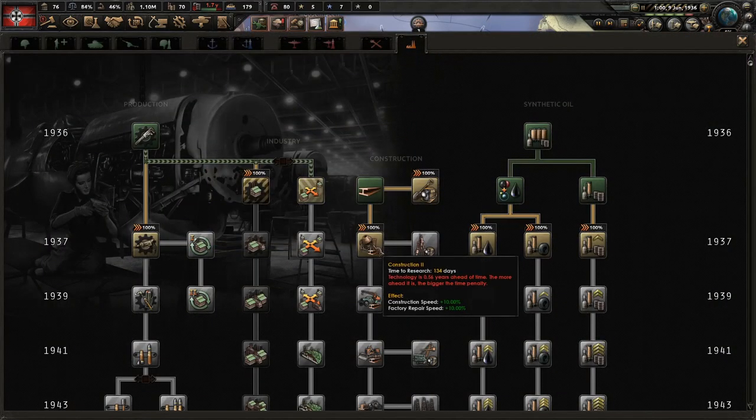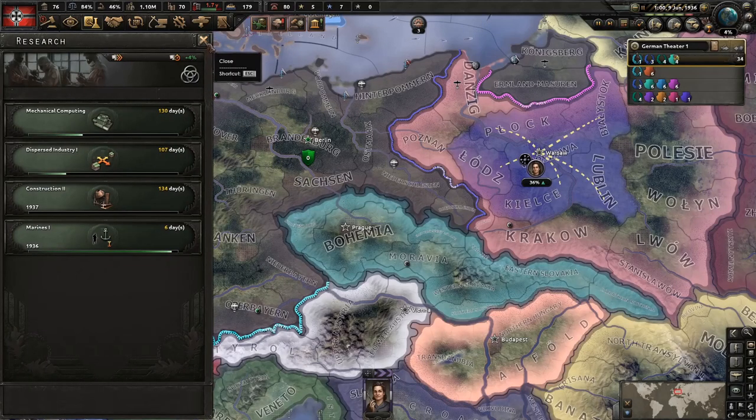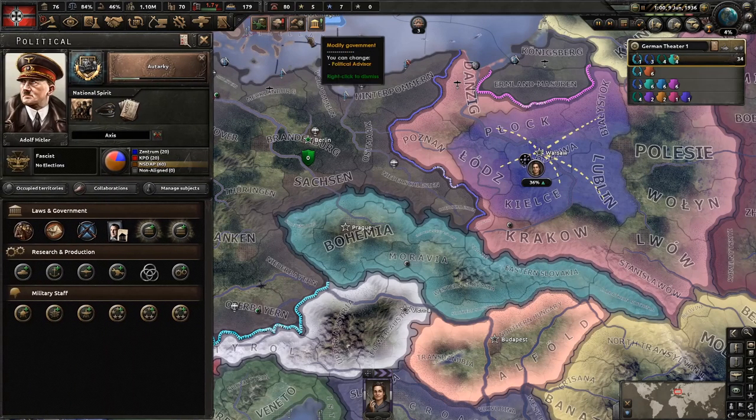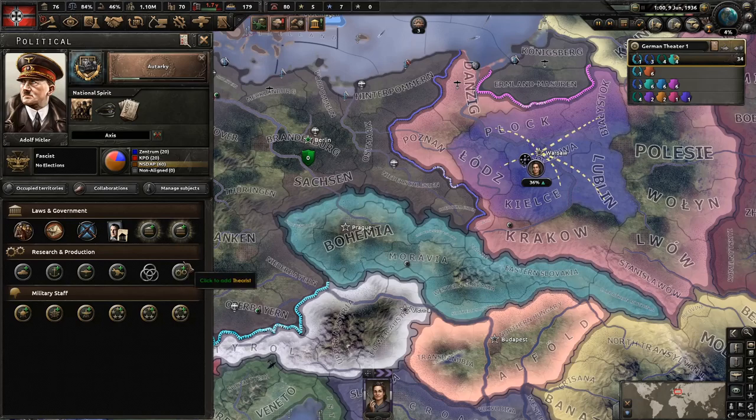Construction 1 is done — we've got a research boost, so we go straight to construction 2. And we've got political power — this is enough to get Schacht in. Or however it's pronounced — I don't think I can properly make that sound in English, I can in Swedish though.